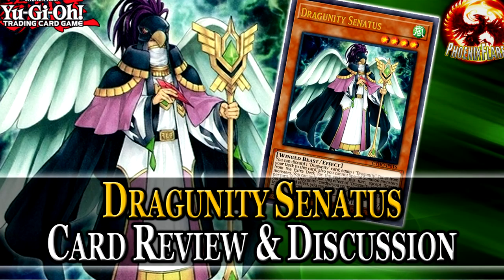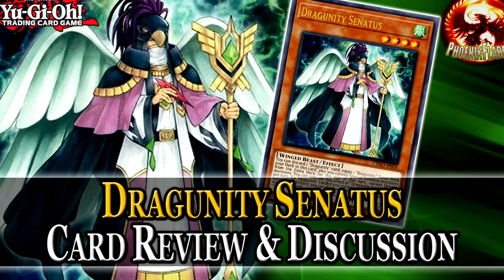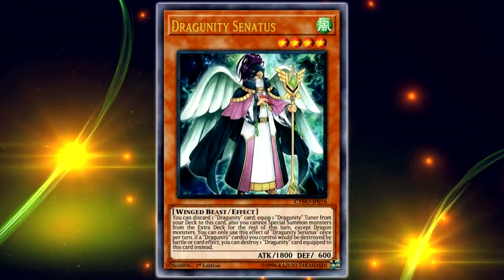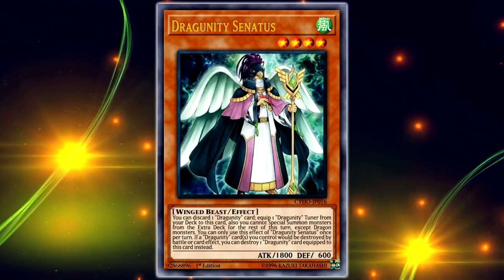It's really good, but it's also really, really bad. It's very, very poorly designed for the time frame. Dragrimity Sinaldi is a Level 4 Winged Beast effect monster, Wind attribute, with 1800 ATK and 1600 DEF.